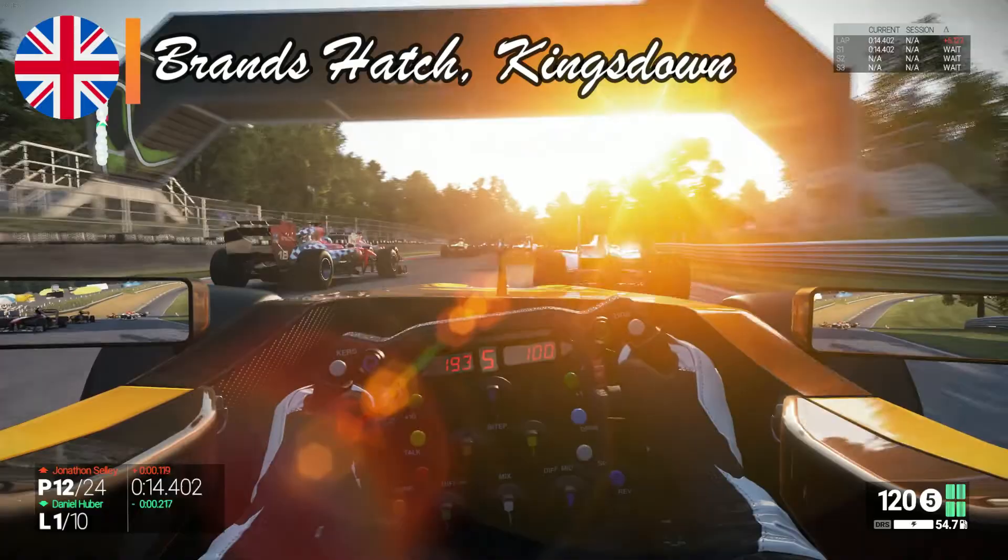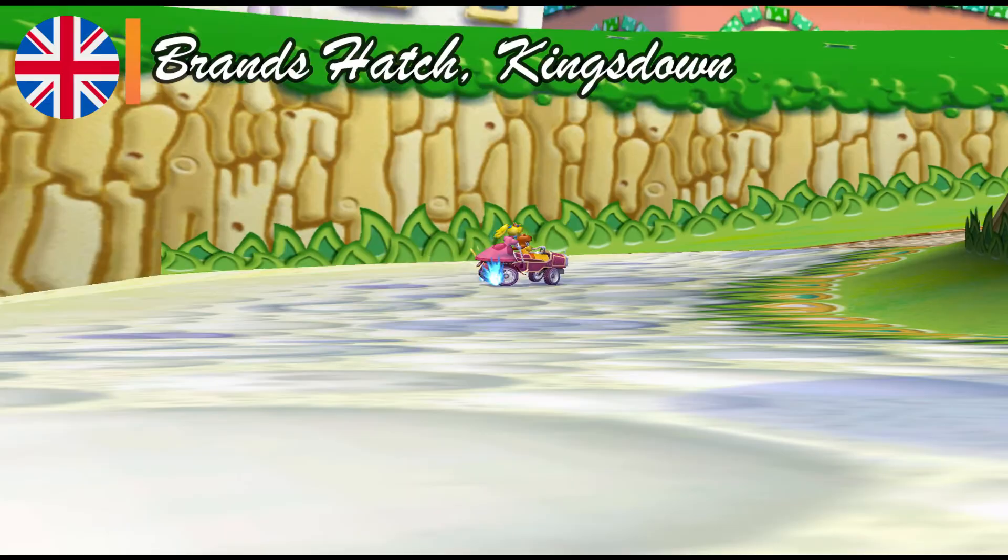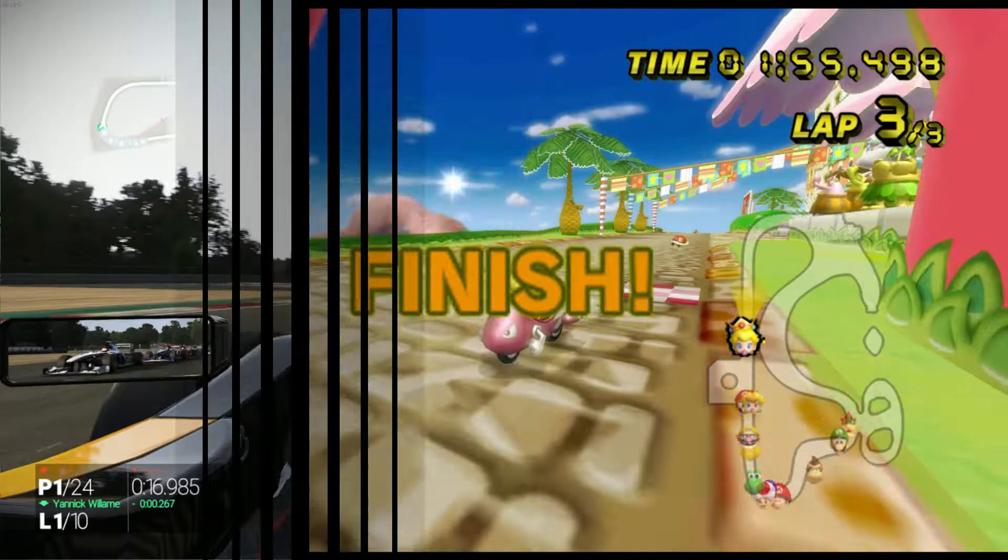Brands Hatch is slightly more aggressive when it comes to changes in elevation, with some quite heavy banking that gives no rest to drivers across its laps. The overall shape of the circuit is quite standard, so I decided to pick Peach Beach from the GameCube to be its counterpart in the Mario Kart franchise. Both appear to be beginner-friendly, but both can hide quite the challenge for the naive player.